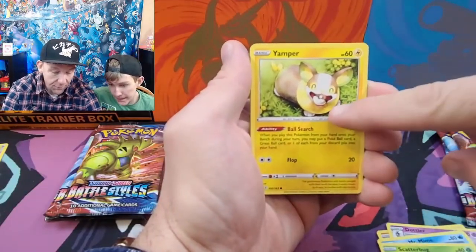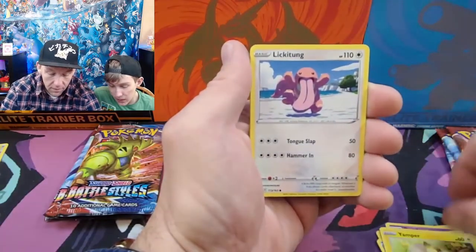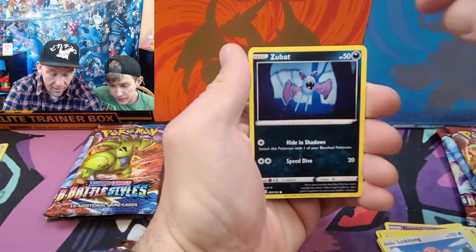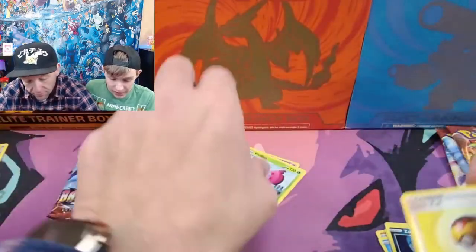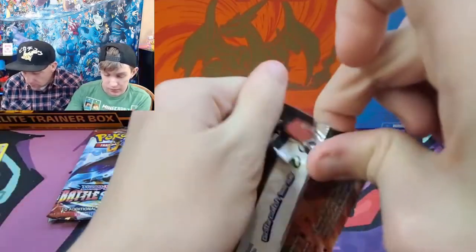Eamper, look cute. I hit the Pokeball. Lickitung. Zubat — oh, that is the knit Zubat. Level Ball. And a Vibleon. Rare, non-hollow.